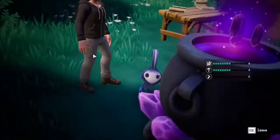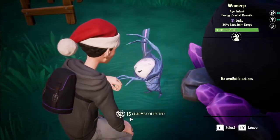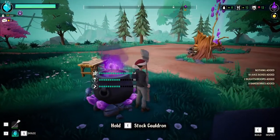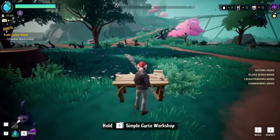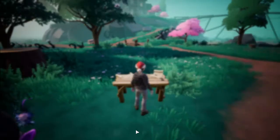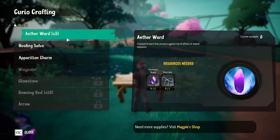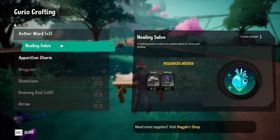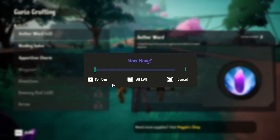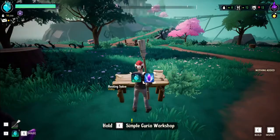Beautiful — let me restock the cauldron. Let's go in the workshop. The simple curio workshop is used for R&D of curios — useful gadgets and knickknacks. Once you've unlocked the recipe here, you can always make more from your build menu. Okay, so this is where we can make our healings and our charms and what not. I'm just gonna make one of these wards because I don't know what they do yet.